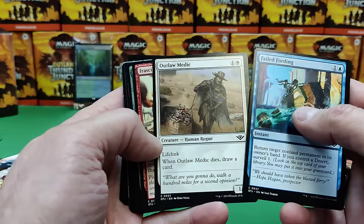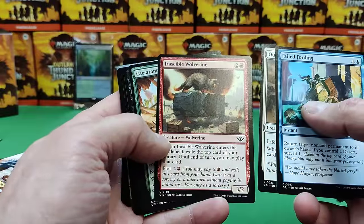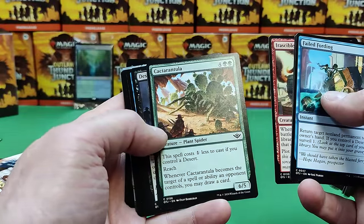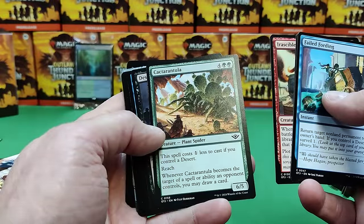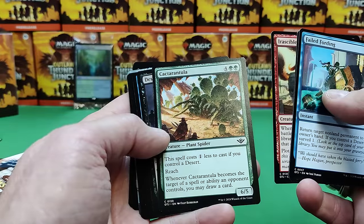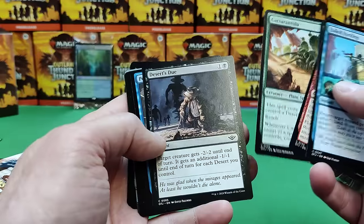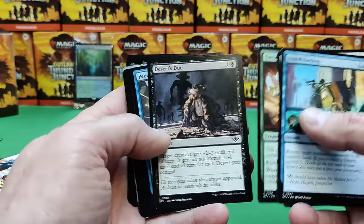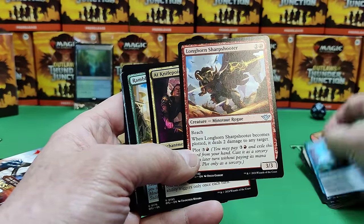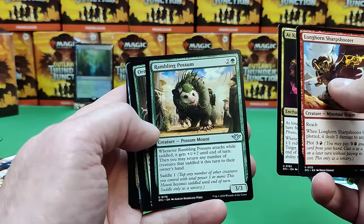We'll go a little slower since it's a new set. Outlaw Medic — a 1/3 for two. When he dies, draw. Not too bad. Good old Wolverines. A Cactrantula — one less to cast if you control a desert. A 6/5 reach spider. It becomes a target of a spell or ability the opponent controls, you draw. Kind of big for pre-release, so that might be your one bomb — you don't want to put a lot of stuff that's high casting cost. So we're getting to our uncommons. Longhorn Sharpshooter, At Knife Point, a big old possum — a Rambling Possum.